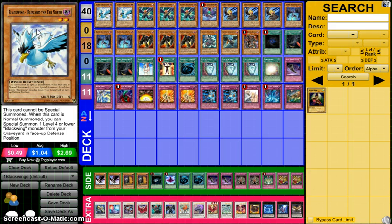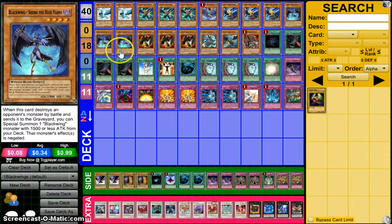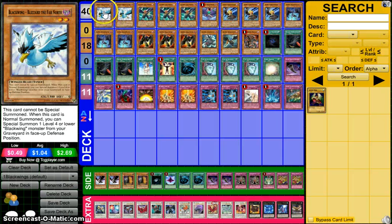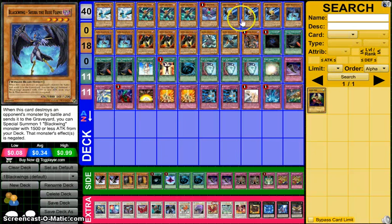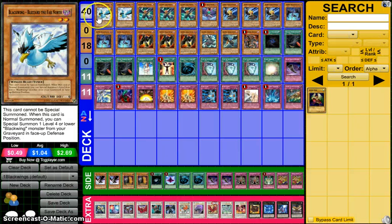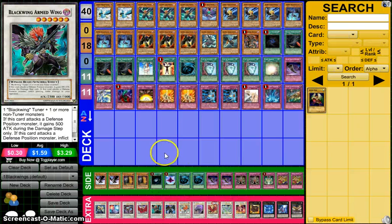Okay, so Blizzard. Blizzard is the graveyard spell summoner, and it is the best second-turn play in my opinion. A hand that you might open with is Shura, Black Whirlwind, and Kalut. If you get one of those three, this is definitely the card you're going to search off with your Black Whirlwind when you normal summon your Shura, because you have your Kalut to protect it from battle, and if it gets destroyed by a card effect, you can just bring it back next turn with Blizzard and then go into a Vulcan or an Armed Wing.